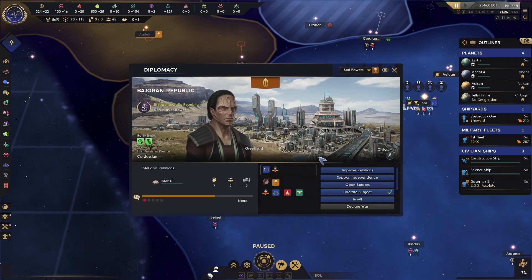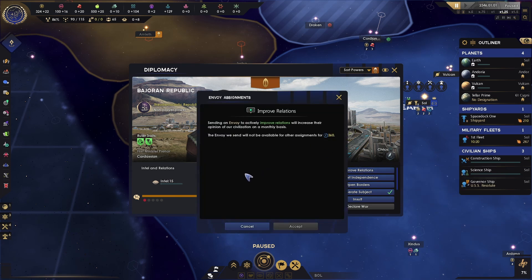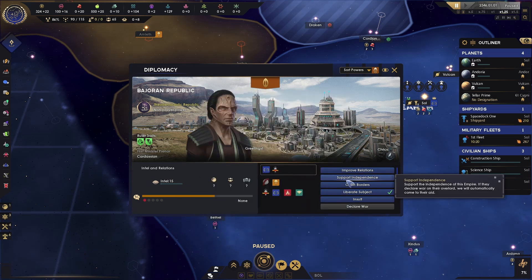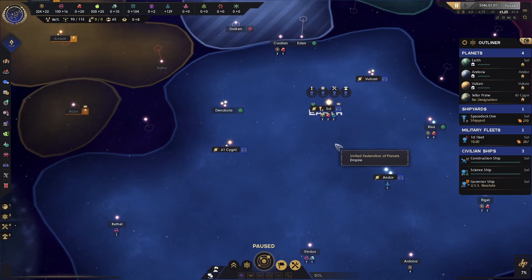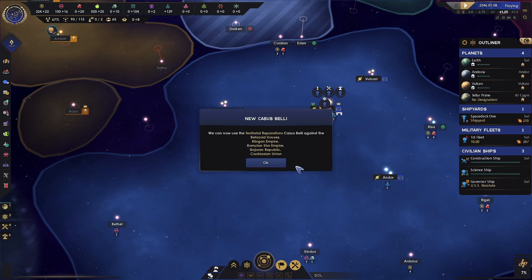We can start talking to Bajor now — we can improve relations, but we don't have any envoys yet. We'll be able to come back and do that later. We have a support independence button — if they declare war on their overlord, we'll automatically be at war with them too. So basically it's a defense pact where we're saying we'll defend Bajor if they go to war with Cardassia. But we'll leave that alone right now. After all that, we're ready to unpause the game.